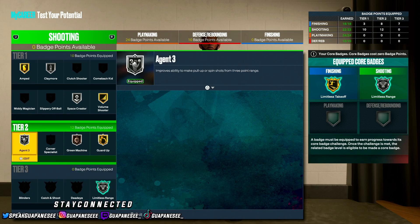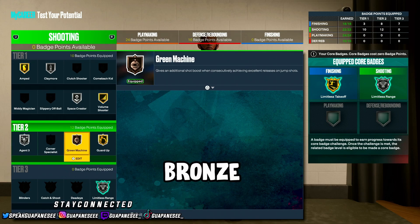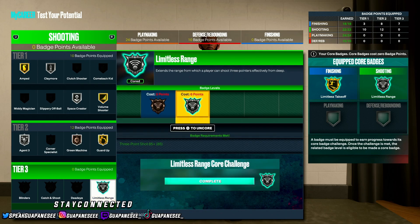For Tier 2 badges, we get Agent 3 — it's not a Tier 3 badge, so that's a huge W. Then throw on Gold Guard Up and Gold Green Machine. Green Machine helps a little bit — you don't need it any higher than Bronze. Then get into the Tier 3 badges: your corded shooting badge is Limitless Range. Let me explain what coring your badges does for next-gen players.